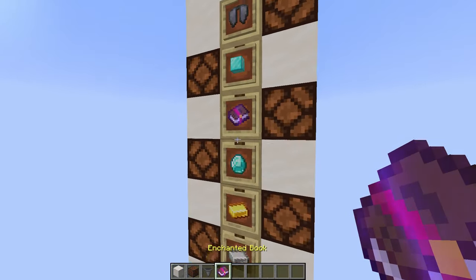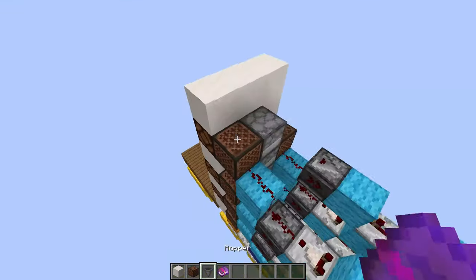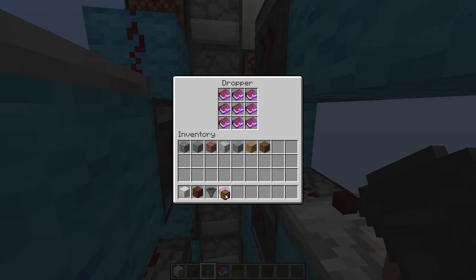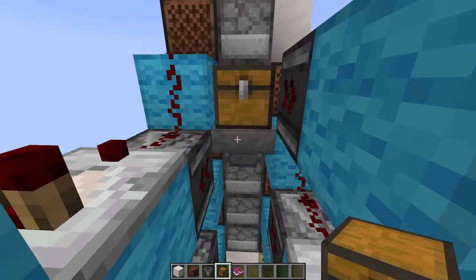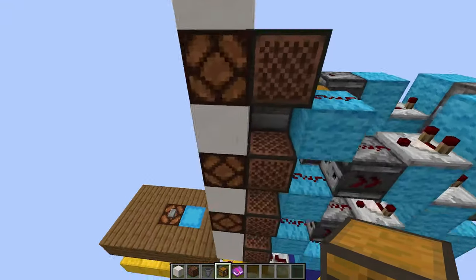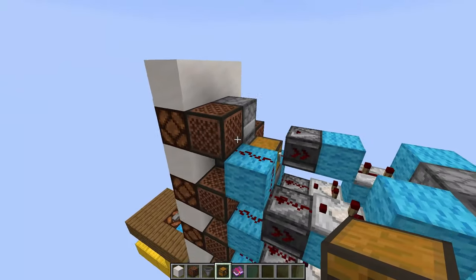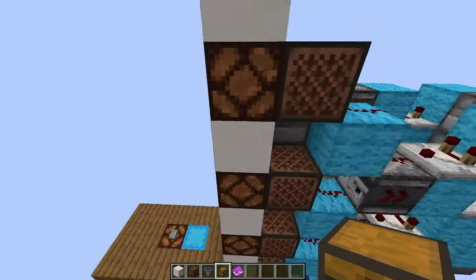If you have non-stackable items in here, such as this book for example, there's also another little trick which you can do. Just go to the back to the non-stackable item, and just place a hopper going into it with a chest, and then you can just add more storage basically by just adding more books. And if you would now get this book, one book from this chest would get sucked out, and obviously you just have more books to choose from, and you don't have to refill the books that often.